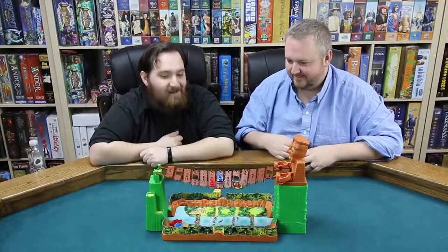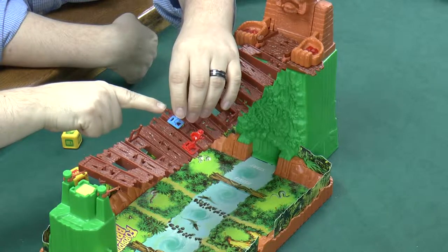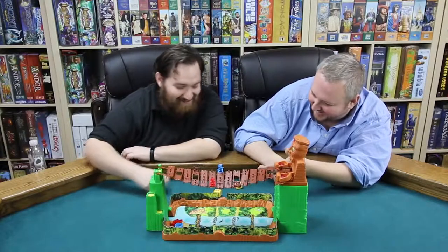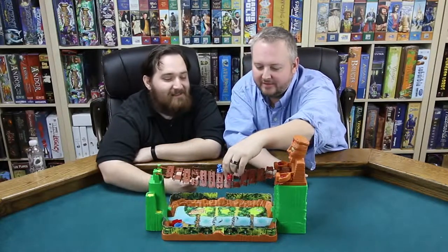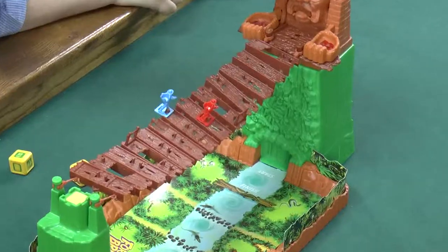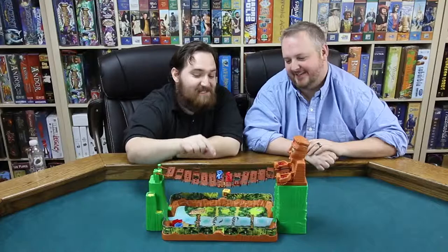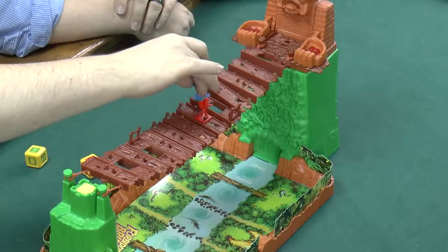I didn't move yet. You know what I rolled? I think you rolled a two. We can play it back in post if you don't trust me. One, two. When you stand up, you always stand up on the tile your head is on. So I'll stand up here, and then move forward — one, two, three, four.